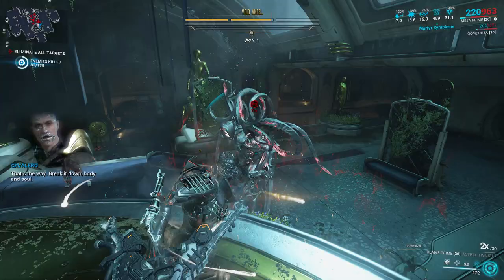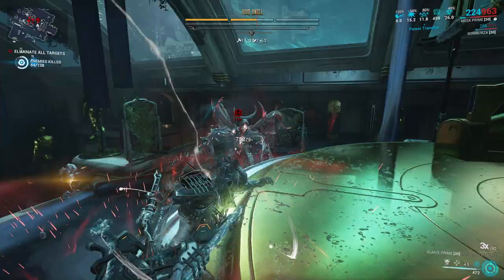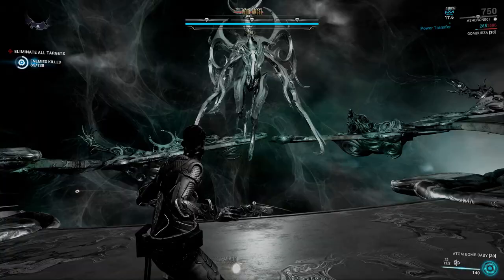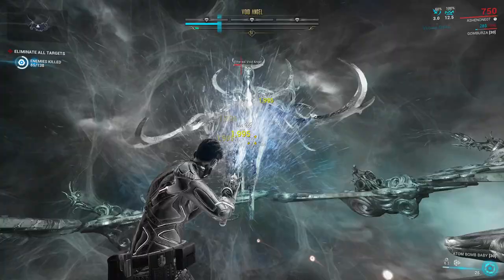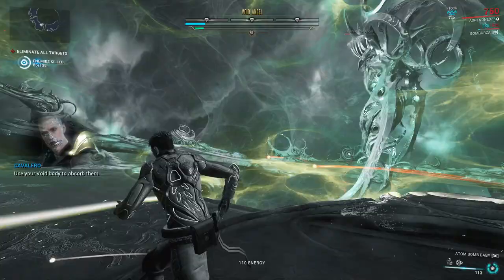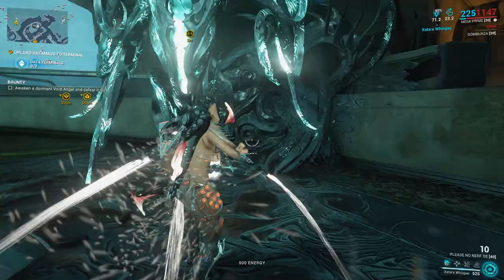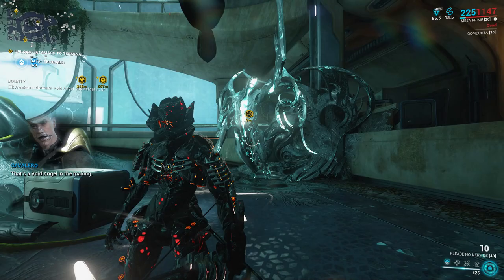The void angels we need are the dormant ones — statues that can be located in either the exterminate or the mobile defense mission. There are times the void angel statue will spawn in the normal exterminate mission or the bounty variant, and you can activate these statues to kill the void angel and loot the Void Plume Pinion. Then you can finish the mission and continue farming the other void plumes — it's like hitting two birds with one stone, but it takes some time. It seems that void angels are very weak against the Glaive Prime's heavy attack throw, especially when you strip their armor.